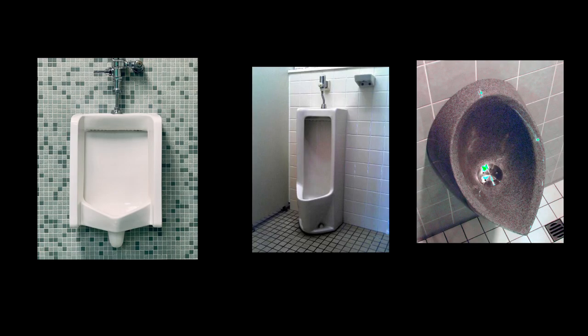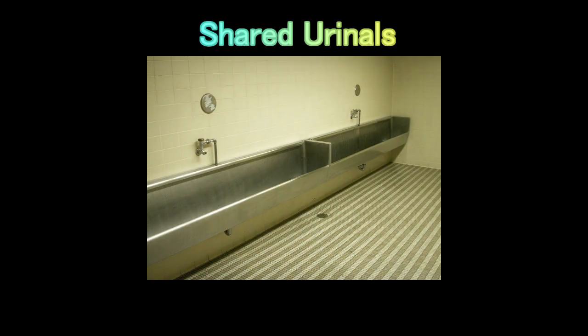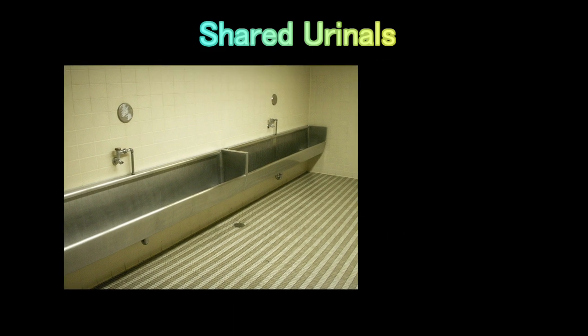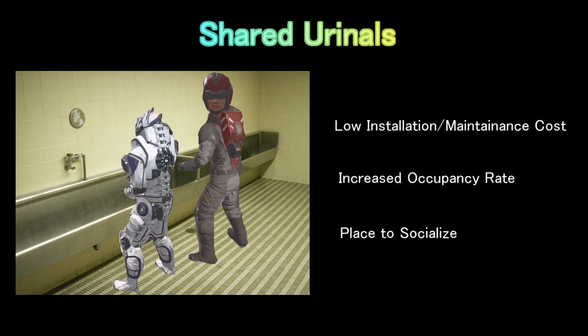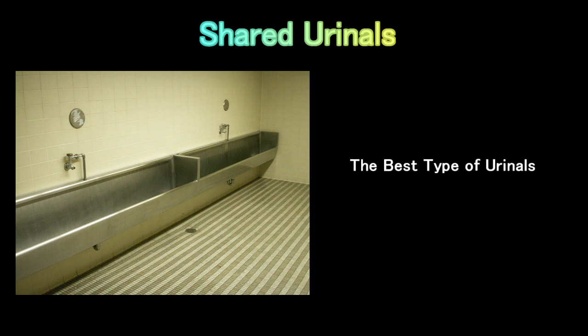So we all know the best types of urinals is shared urinals, officially known as trap urinals. Shared urinals boast impressive low installation maintenance costs and increased occupancy rate, while providing its users a place to socialize. It is therefore universally appreciated as the best type of urinals. But you know what else is also the best of its kind?